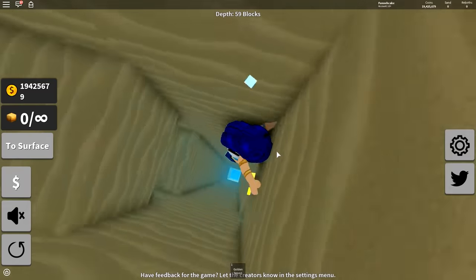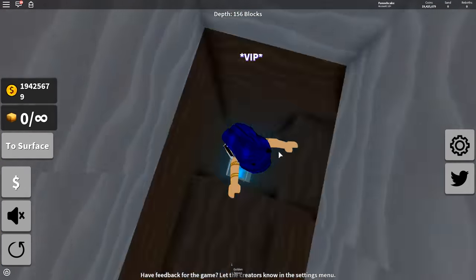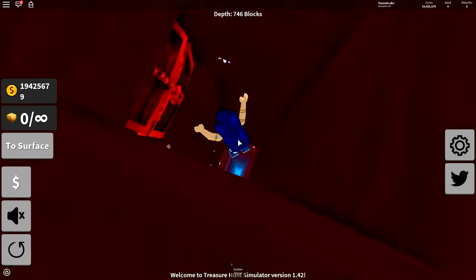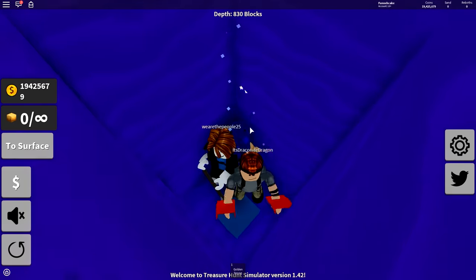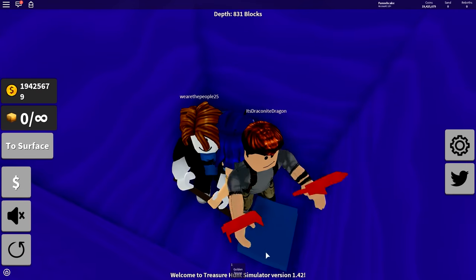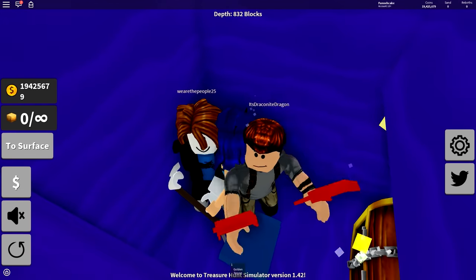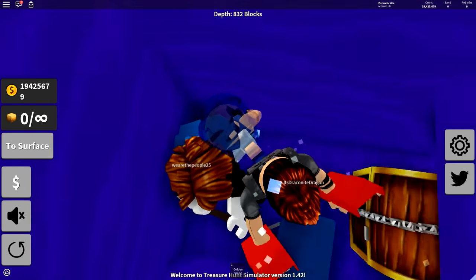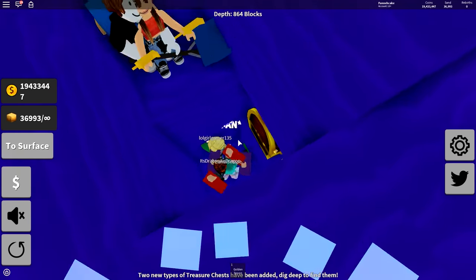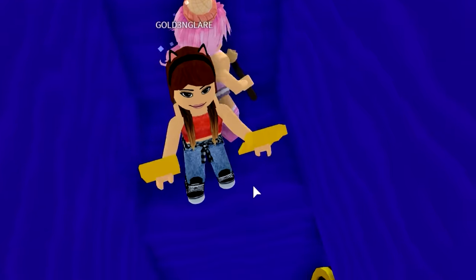It has a lot of treasure and you can make tons of money. Oh my god, it's gonna give me like a seizure. I can't even fly with these. You guys look - look at Draco. Draco, what are you doing? I'm trying to fly out of the hole. It's not working - I'm Wolverine! You guys look more like birds. Look how ridiculous Gold looks.